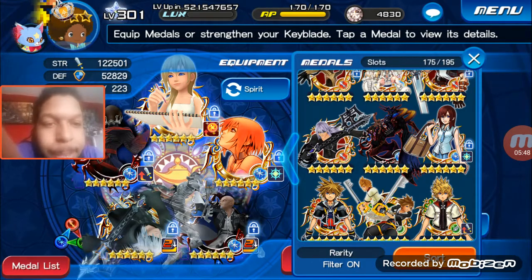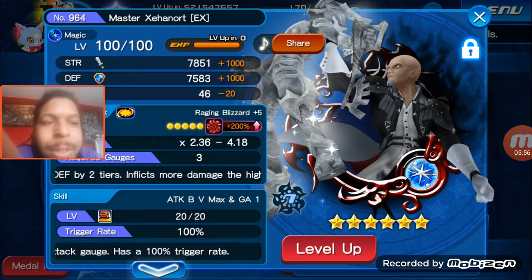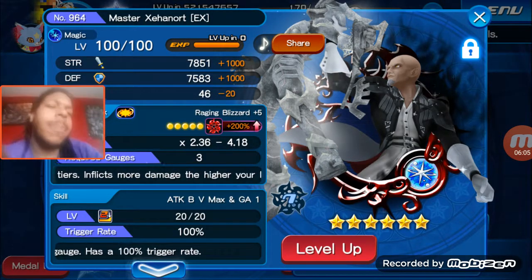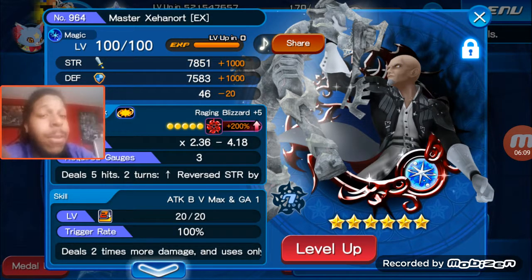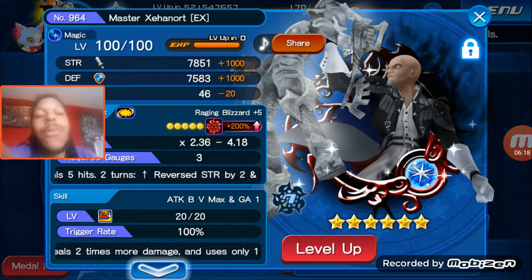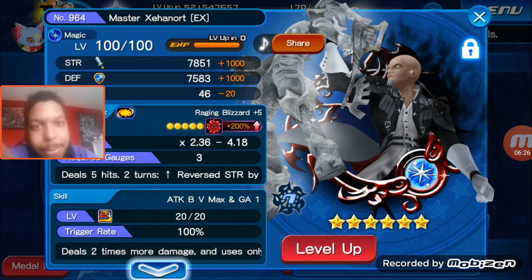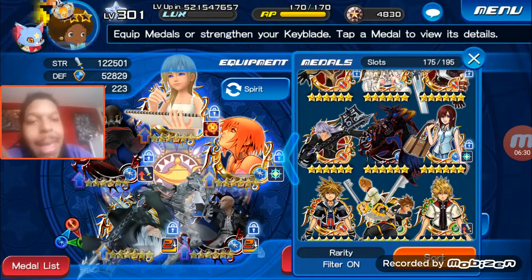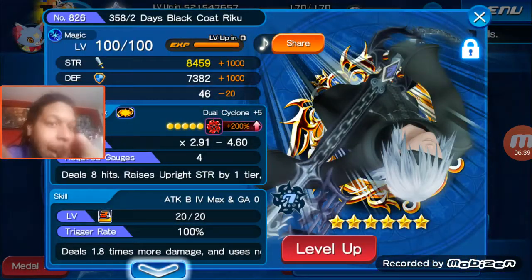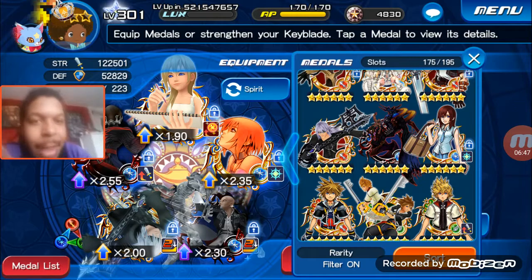You've got the heavy hitters, you've got the healer, and then you've got Master Xehanort here, who's a bit of an in-between — he does some decent damage and does stat reduction as well. Kairi boosts your standard strength, but Xehanort boosts my magic strength, so he's going to boost everybody, especially when my hard hitters come in. He's before them, so when they hit, they'll all have those stats, and they get that extra boost because they're all magic-based medals.